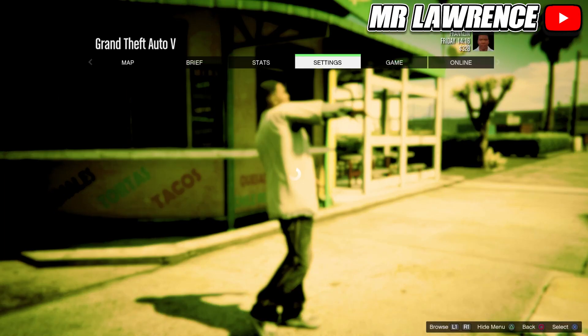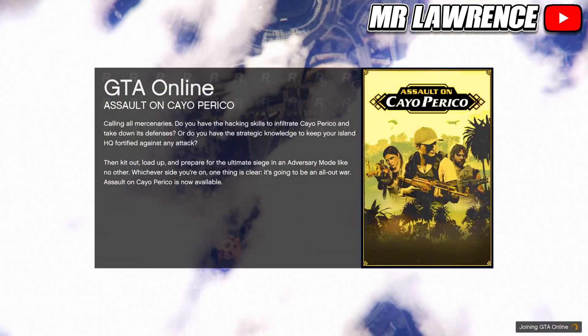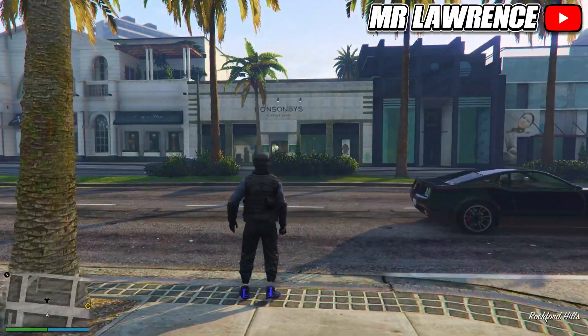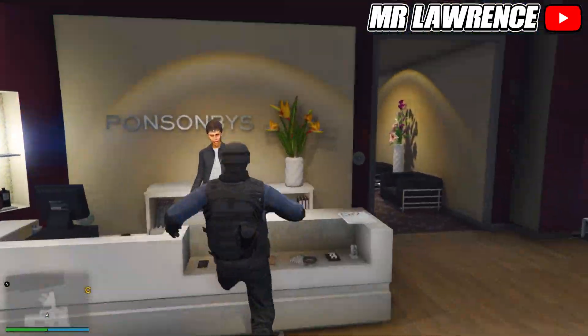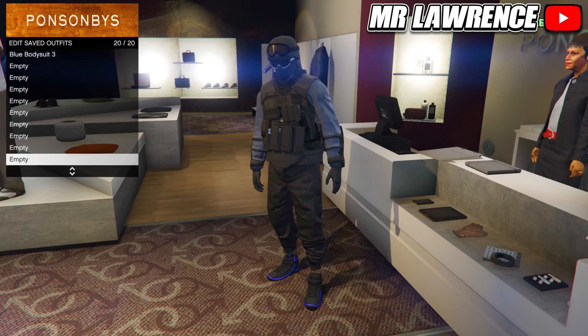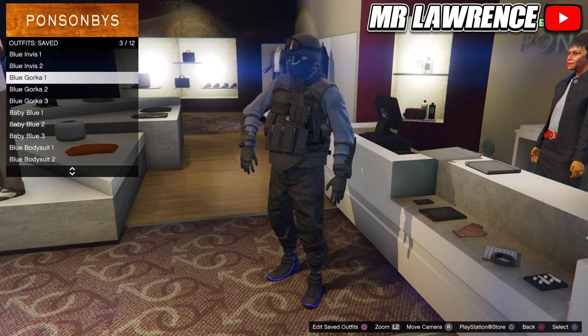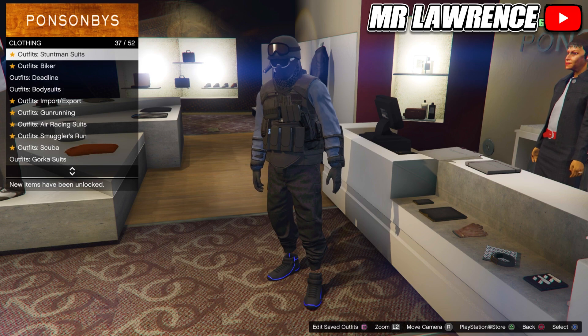When you're in story mode, go straight back to Online. Once you're back in Online, you will still have the outfit that you wanted to keep. Save that outfit in slot number 20. If you did everything correctly, the other outfits will also be transferred over. Now go to the biker suits and purchase the blue biker suit.